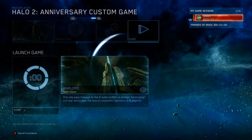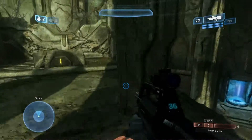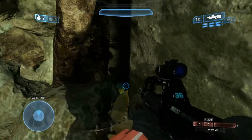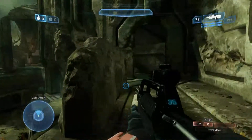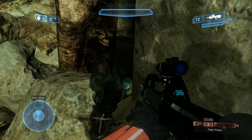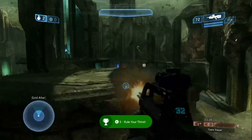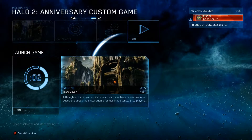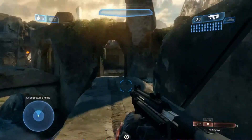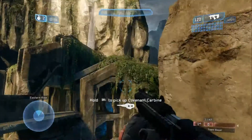Next map is Warlock. This one is a little different — you want to jump to the center platform in the center of the map. Each side is marked: red, blue, green, and yellow. You want yellow side. Come to the far corner to the right where the tree root meets the ground, and the can is hidden in the corner there. Come to this corner with the root coming down and you'll spot it. Shoot it — and another achievement.